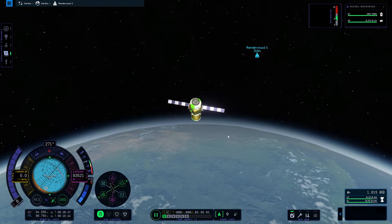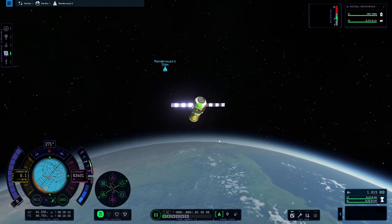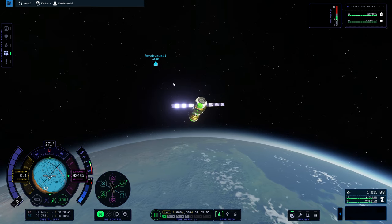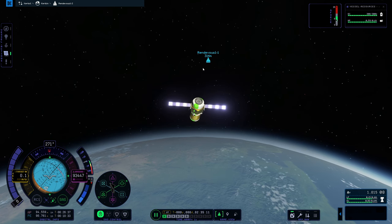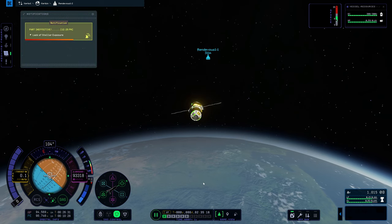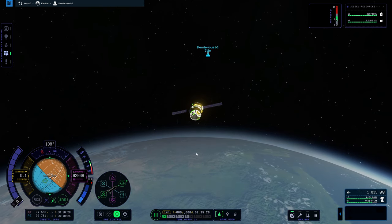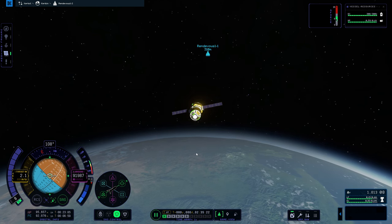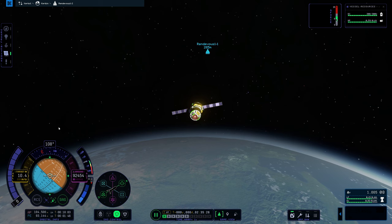Once you get close to zero, switch over to your RCS and gently bring it down to zero. RCS off — now we are coasting, not pulling away, not speeding up or slowing down; we're just stuck together. Now you need to point at your target — hit 'target' in SAS. You can use your main thrust gently. At this distance you really don't want to go past about 10 meters per second.